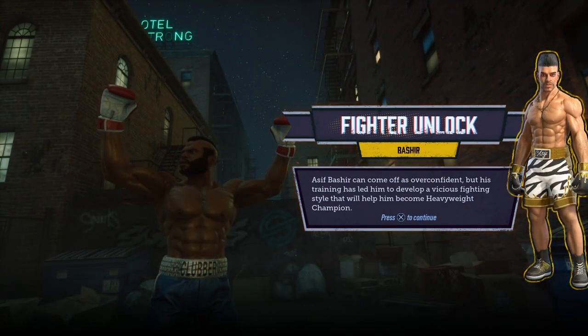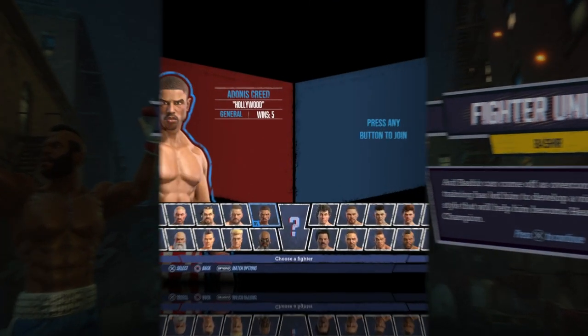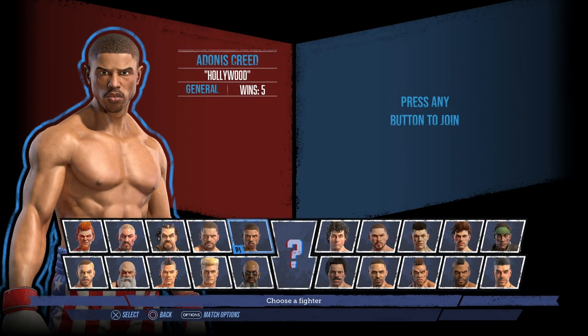From there, you just want to keep repeating this process, and it should make unlocking everything much easier than if we had kept the default match options. As you can see, I've managed to unlock all hidden fighters and each outfit by completing this process.